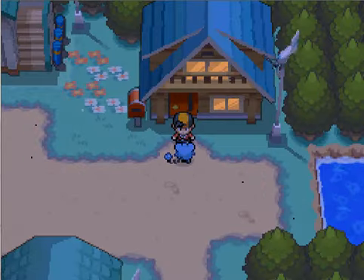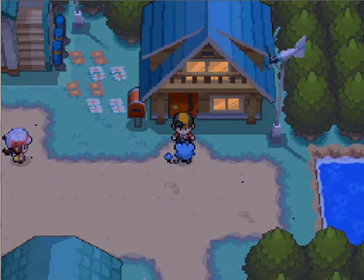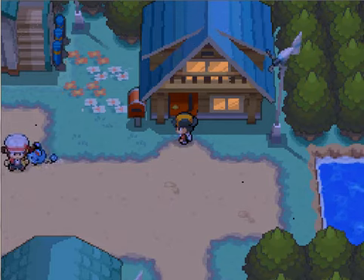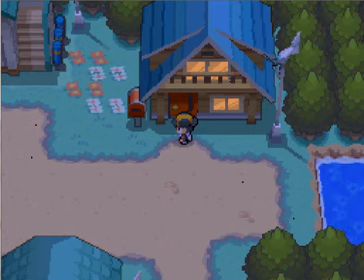Hey there, Mariland. And Lyra — the person you think is going to be a rival and then turns out to just be a random friend. I mean, even Bianca is better than you. But anyway, here we are — HeartGold, SoulSilver, the Gen 4 remix of Gen 2.